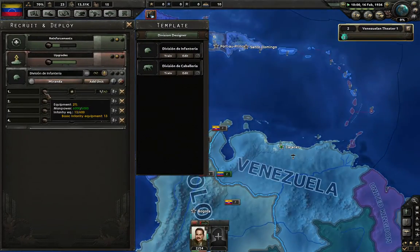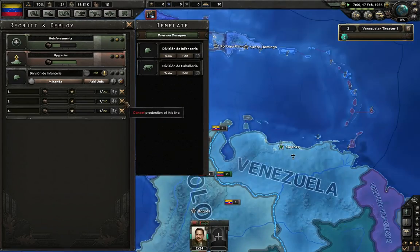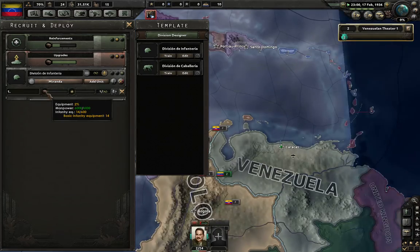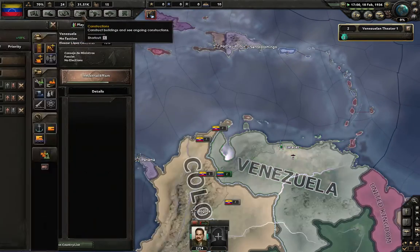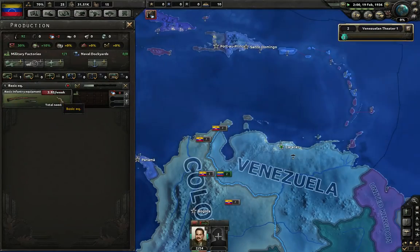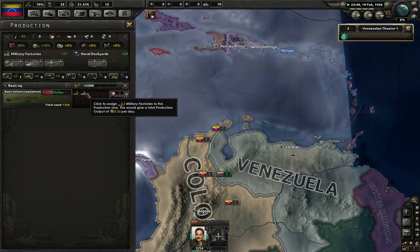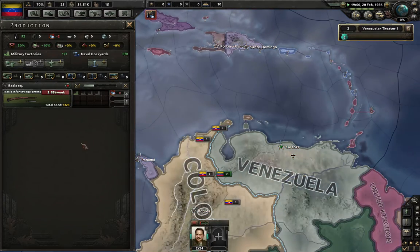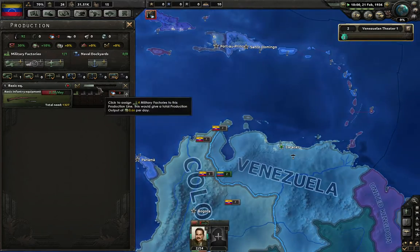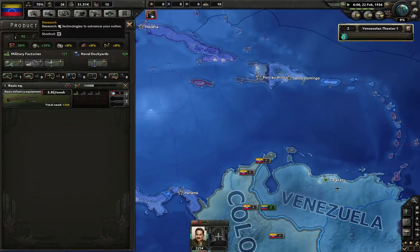Are we getting actual supplies? Yeah, just a little though. If we just remove them and just allow the supplies to gain here. We are getting 3 per week; I'd rather get more per day. We are increasing when it comes to capacity though.